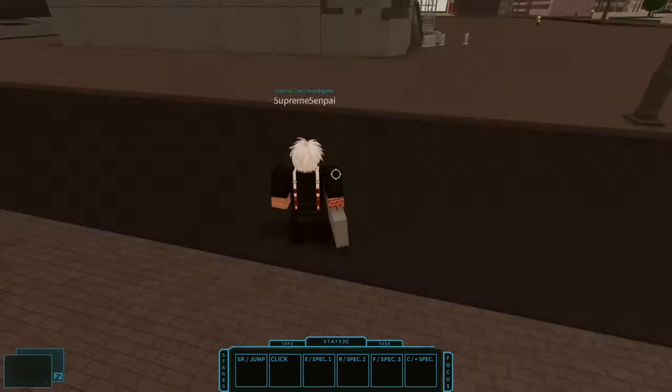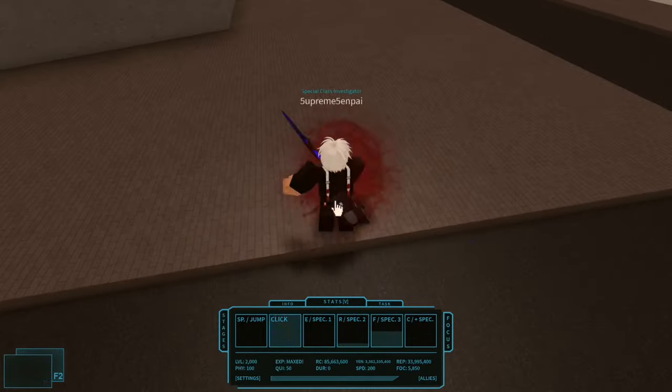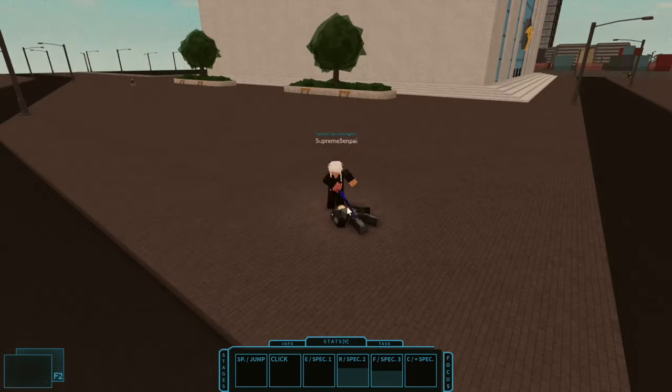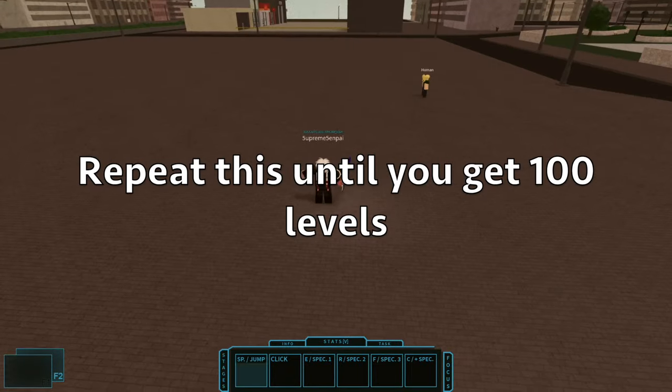Press X to sprint and get out of the building. Once you're out of the building, go over here and kill the NPC using your click. Then click the body as you saw me do. Repeat this until you get 100 levels.